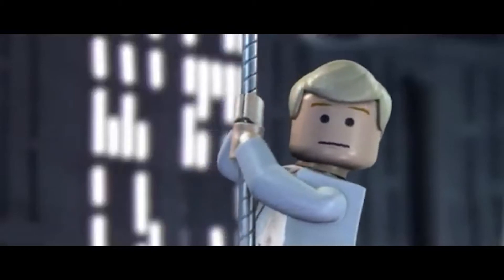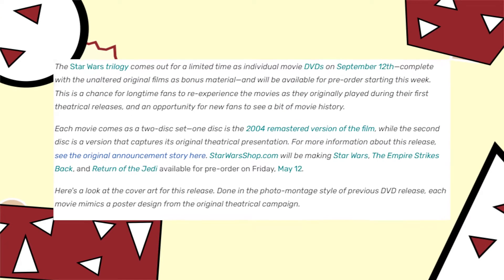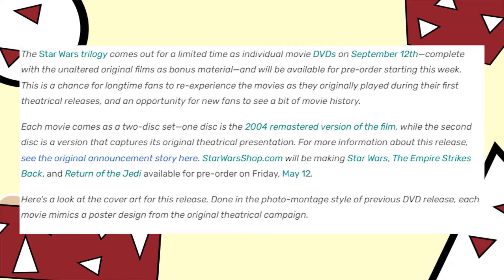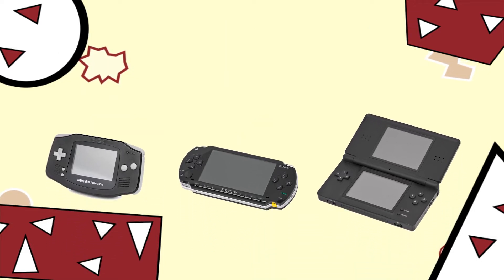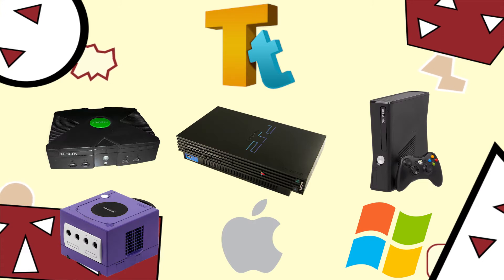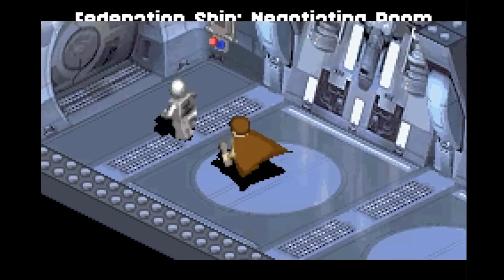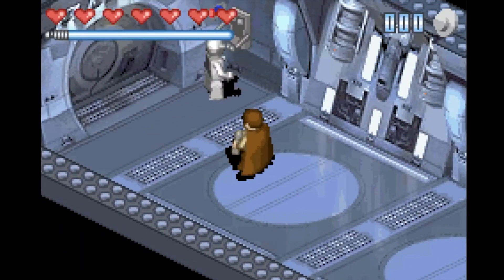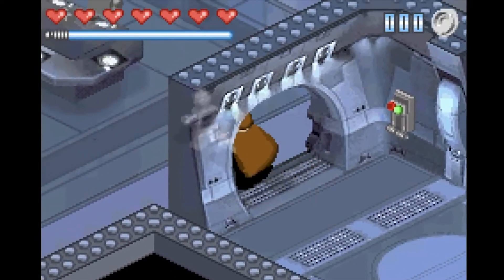LucasArts really liked the idea of a sequel. However, they had to release it with the new, upcoming, unaltered versions of the original trilogy, giving them only a year and a half to make the game. And it was to release on 9 different platforms, 3 of which were handheld. So while TT Games developed the original console versions of the game and the impressive PSP port, TT signed on Amaze Entertainment to develop the Game Boy Advance and DS versions. It should have been fine, seeing that they did the original LEGO Star Wars video game with mixed reviews. So on September 11, 2006, LEGO Star Wars 2 was released.